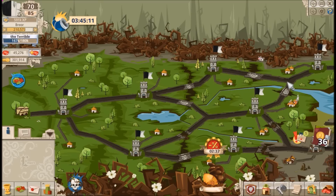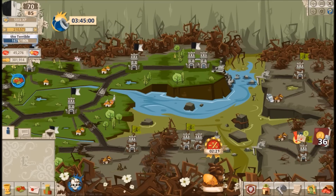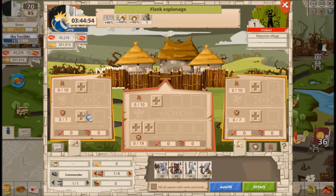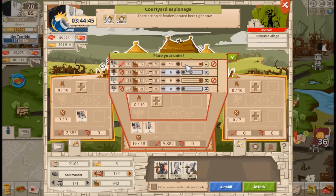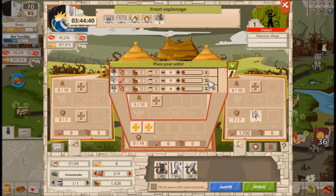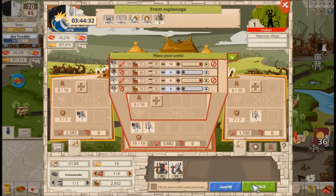First, let's look at a resource village — believe it or not, resource villages are even more important than towers in this event. They're what you'll use to collect talismans for rewards. Let's attack a level one resource village. I'm going to fill in with more troops than necessary to make sure I can collect all the resources and bring them home.